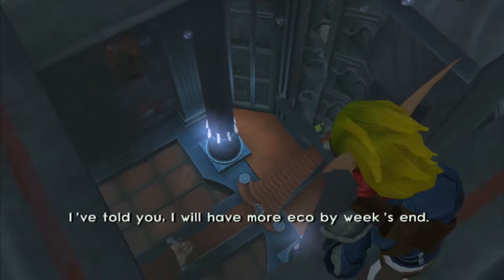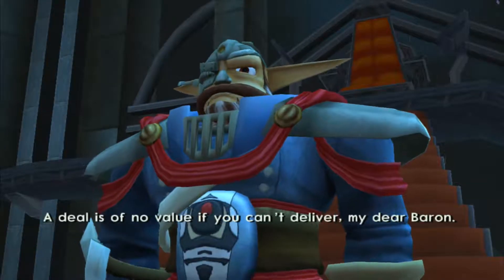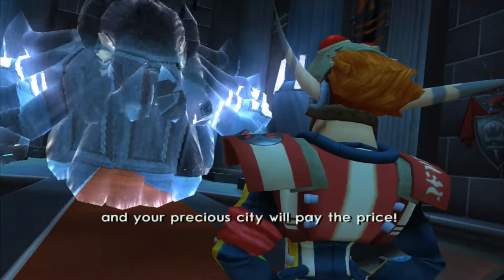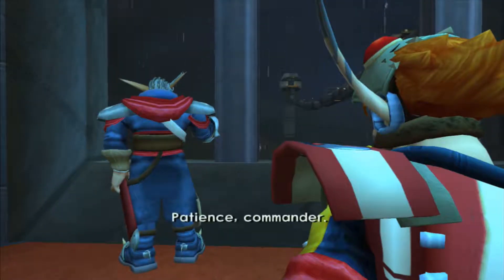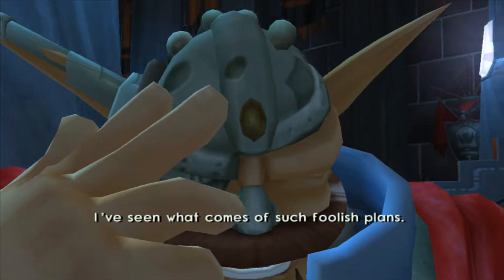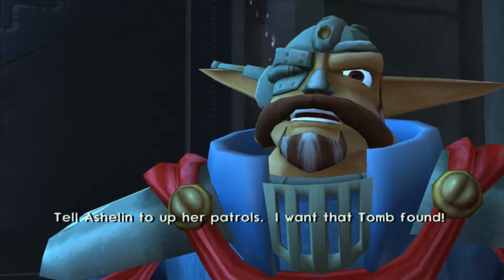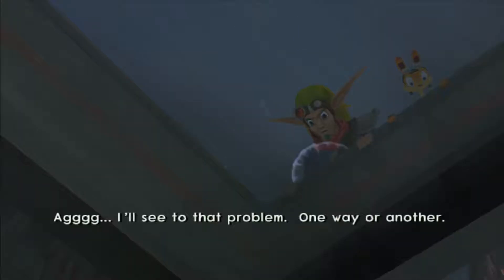I've told you I will have more eco by week's end. We'll transport it directly to your nest as promised. A deal is of no value if you can't deliver, my dear Baron. I grow impatient with your puny gestures. Give me the agreed upon eco soon or the deal is off, and your precious city will pay the price. He's toying with us! Let me lead an assault on the nest before it's too late! Patience, Commander. No one has ever penetrated the Metalhead nest. Strength is their weakness — we play helpless, we train them to eat from our hands. Move forward with that plan! Tell Aslyn to up her patrols! I want that tomb found! But your daughter has not been agreeable. I'll see to that problem, one way or another.